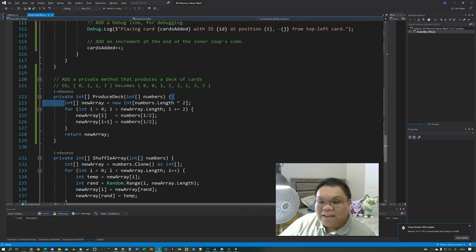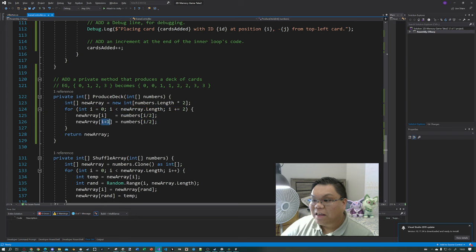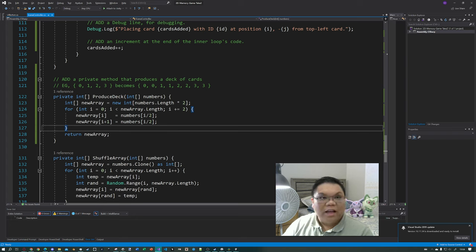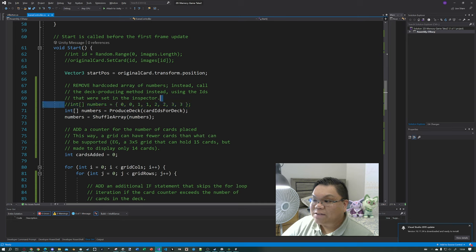We are also going to add a private method that produces a deck of cards. Given an array of cardIDs like 0, 1, 2, 3 as input, the output is going to be 0, 0, 1, 1, 2, 2, 3, 3. The code creates a new array that is twice the size of the original. In the for loop, i increments by 2 — i plus equals 2 — because we are adding two values at a time. Those values go into newArray[i] and newArray[i+1], using numbers[i/2] as the index. The overall effect: for every element in the old array, it's entered twice in the new array. Then we return that.